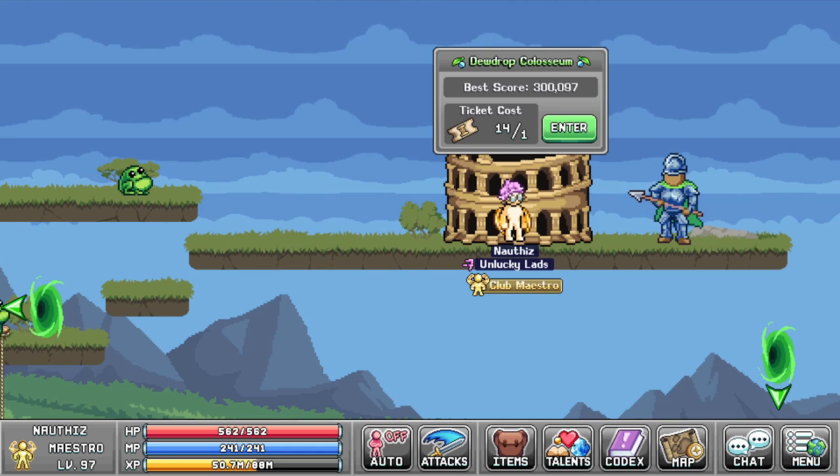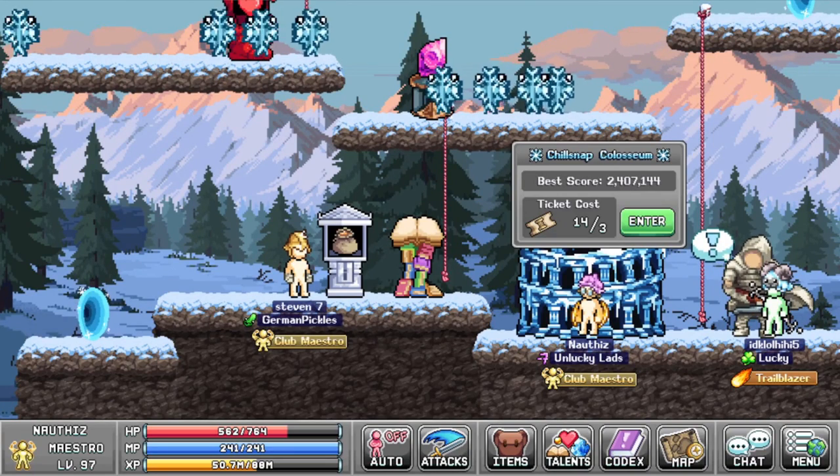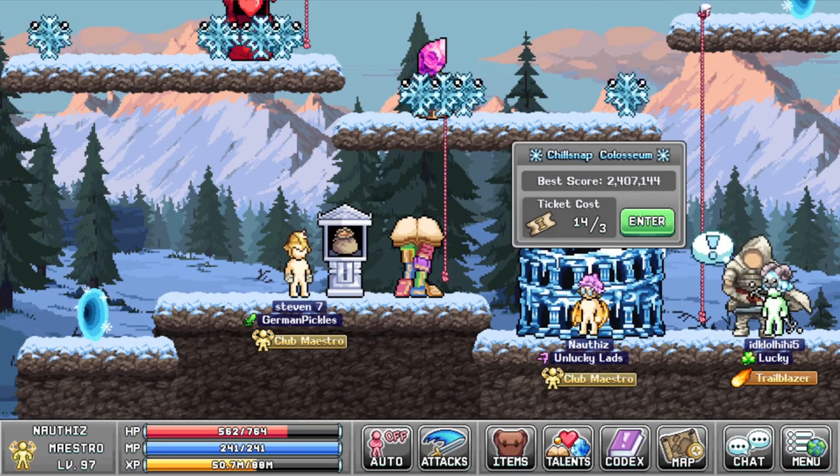For the speedrun: World 1 coliseum you need to have 180 seconds left, World 2 coliseum you need to have 170 seconds left, and World 3 coliseum you need to have 160 seconds left.